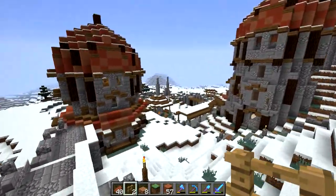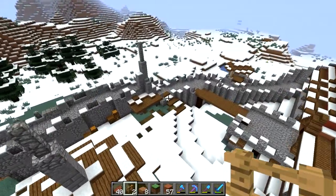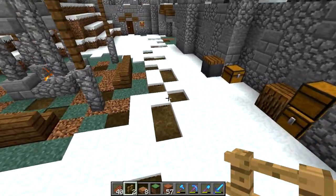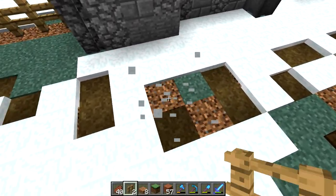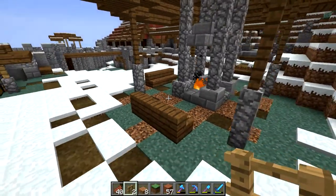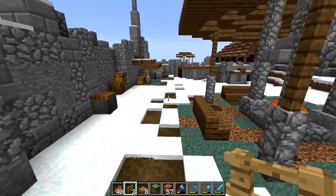I've let it snow so I could see what it would look like with snow on the ground. I was right about it covering the trails, but it doesn't cover path blocks, so I can still see where the path is, but it covered up the coarse dirt, which I don't want. So maybe we'll gather some string and come back someday.